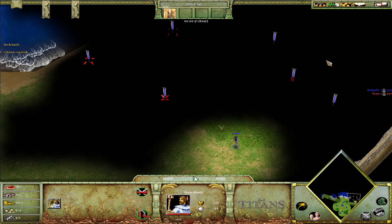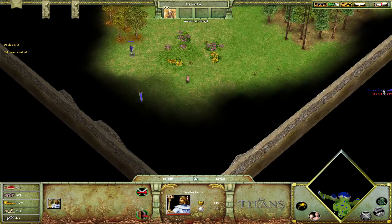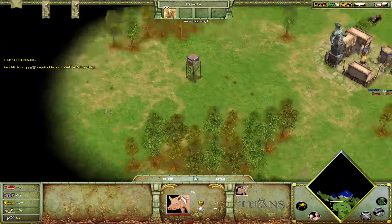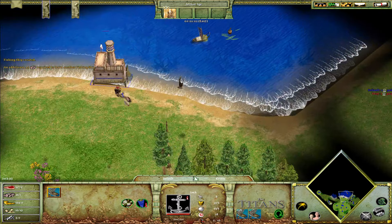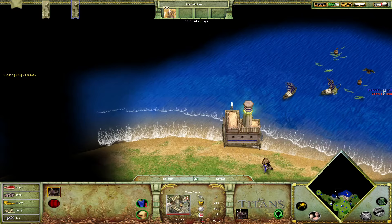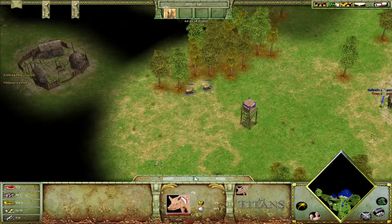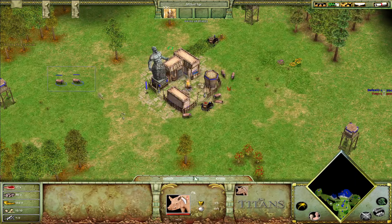Basically just pay attention to what I'm doing. You can actually make more than two fishing ships at the start. You can see how I'm gathering from the pigs to reduce the walking time. And what a lot of players don't know is that you can actually guarantee on your fishing ships if you do not have enough for a citizen. You want to keep shift-clicking your articles to bring them back so you don't run out.